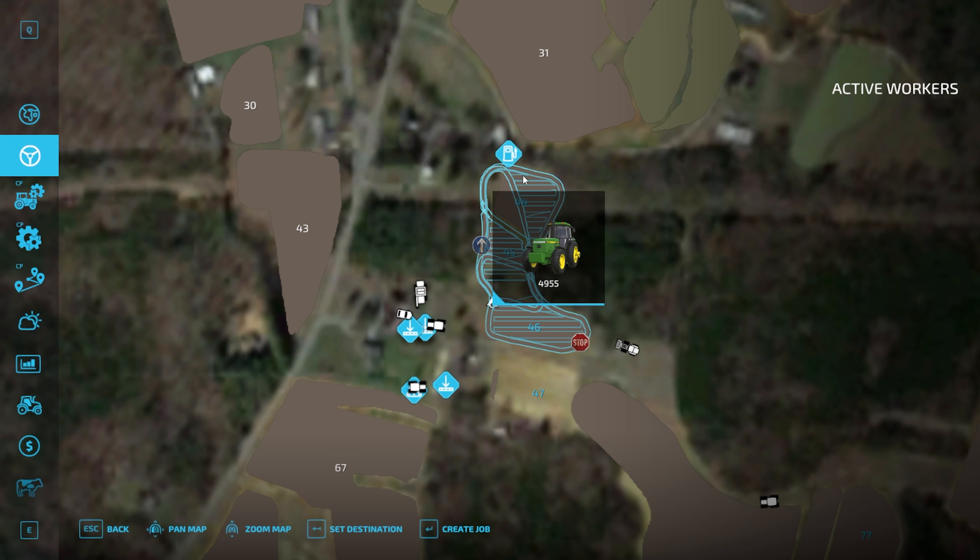What we'll be able to do once we've cultivated all this under is then in the future run it as a normal field. But for now we need to get rid of some of these old elements first — it would have been nice to use Courseplay, but we'll run it manually for now. So we'll jump back into another little timelapse and see you when this is done.